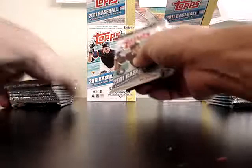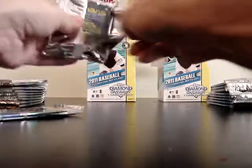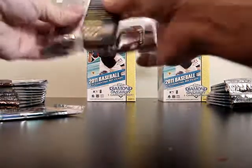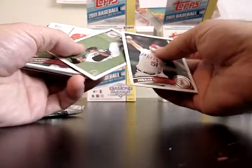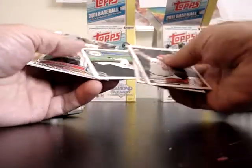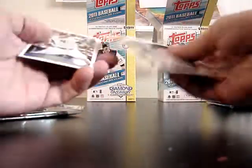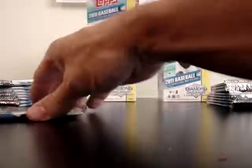These bottom packs — I can already tell these are the Retro Topps cards, I can feel they're thicker. Jordan Weldon, Mike Ramirez, Upton, Tony Sipp, Brooke Robinson reprint, Phil Hughes. I'm liking the reprints, pretty cool.